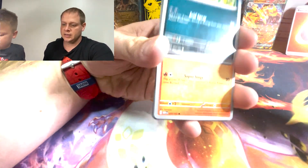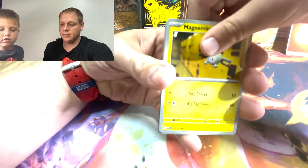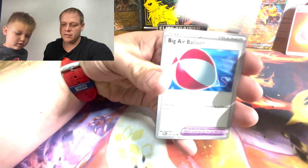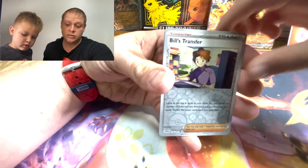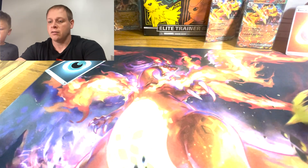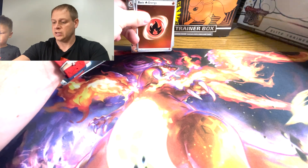Eevee, into a Vulpix, into a Magnemite, into a Caterpie, into a Fearow, into a Giant Air Balloon, into an Onix, into a Jolteon, Bills Transfer, into a Raichu. We're not done, folks — we are not ending like that.